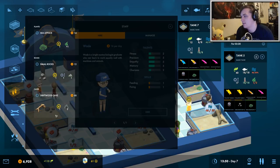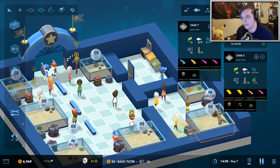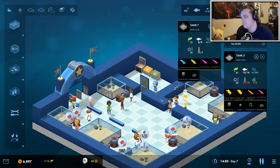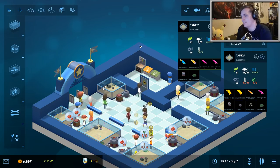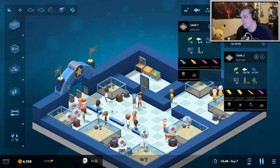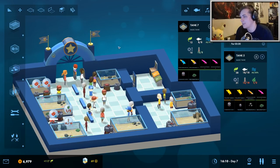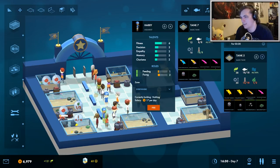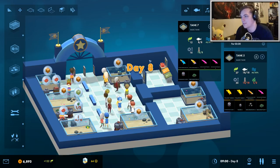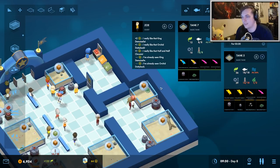Let's hire another employee and fix some of our stations — this one doesn't have enough air filter. Some of the machines have broken down and I don't know what my employees are doing. Anna's doing all the work and the other employees are just being lazy. You can actually change the priority of what employees are doing — you can fire them or create a zone for them so they're not always walking around aimlessly.